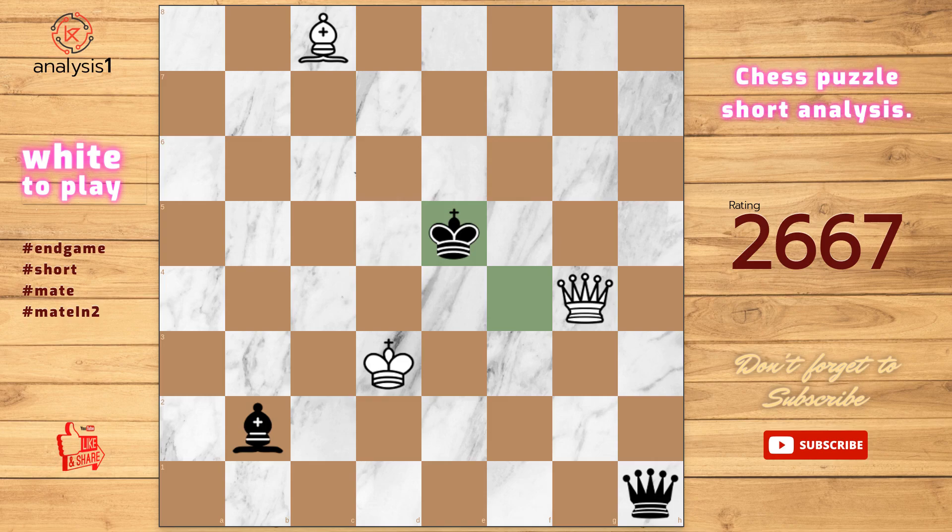The puzzle is solved using Queen to e6, check. King to f4. Queen to e3. Checkmate.